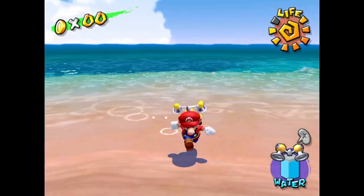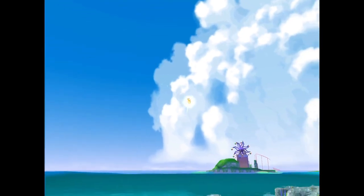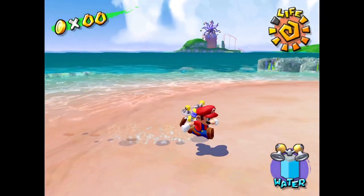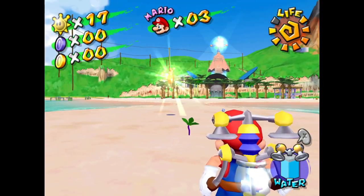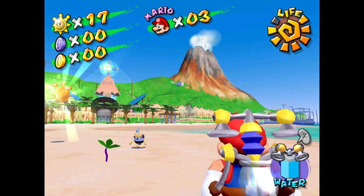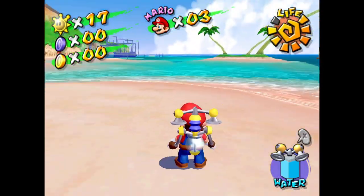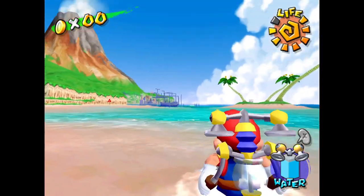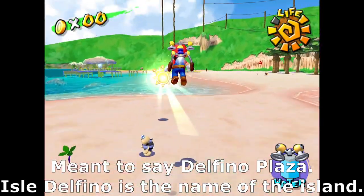The Wiggler was made out of sand, I guess. There's that Ferris wheel island we saw earlier when I was pointing out all the different connected places. And right up there is Bianco Hills. Beyond Rico Harbor is Isle Delfino. Anyways, that's shine number three.